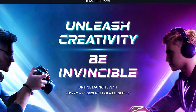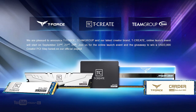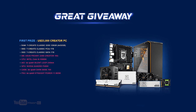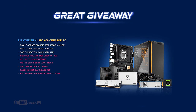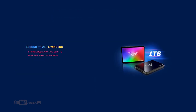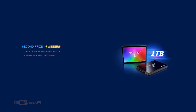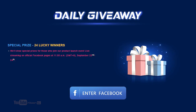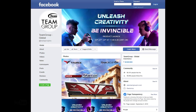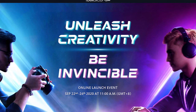Make your rig invincible with the newest products from Team Group and T-Force. With their latest creator brand T-Create, join the great giveaway and take home amazing prizes: one winner gets a $3,000 Creator PC, and five winners get a T-Force 1TB Delta Max RGB SSD. Mechanics on how to join are in the video description or visit the Team Group global Facebook page. Unleash creativity. Be invincible. With Team Group.